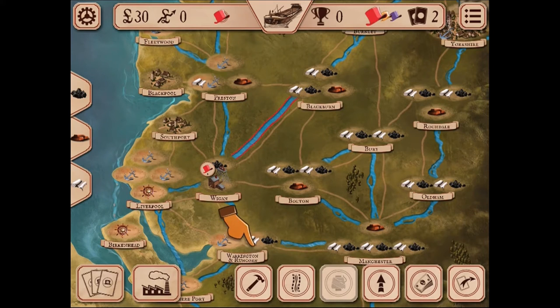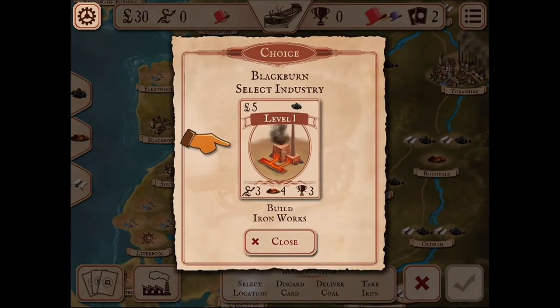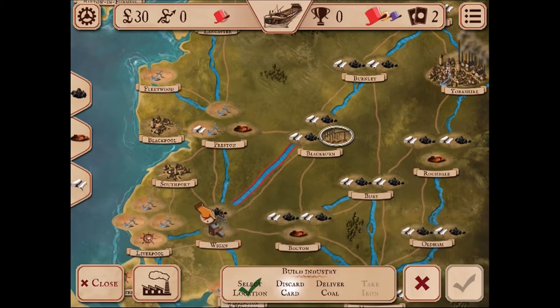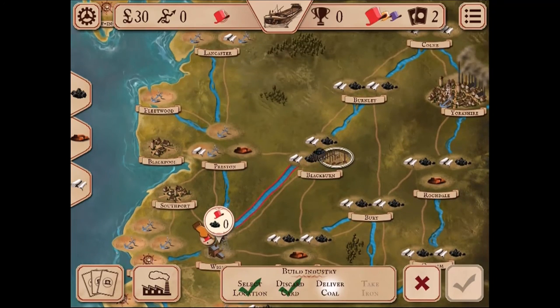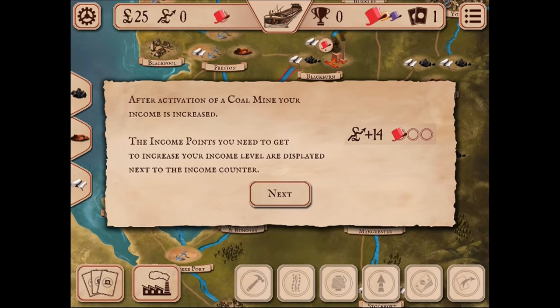Build an ironworks — it provides the iron needed to build advanced industries. Building an ironworks requires coal, which is always delivered from the closest coal mine. Select the build icon, select Blackburn as the location, select build ironworks, discard the ironworks card, and deliver coal from Wigan. There's a little animation there. After activation of the coal mine, your income is increased.